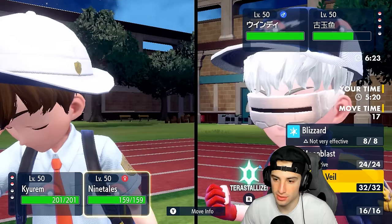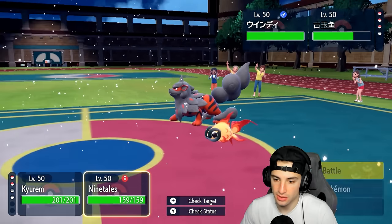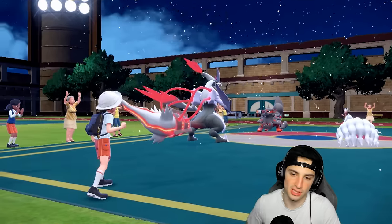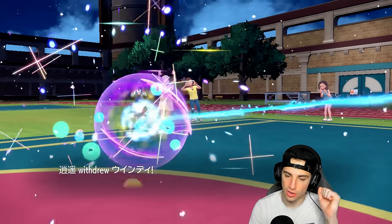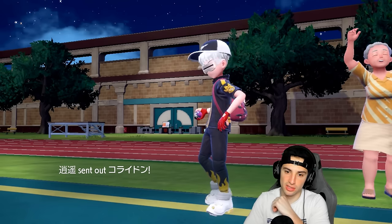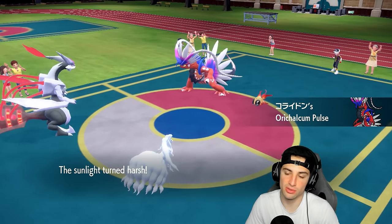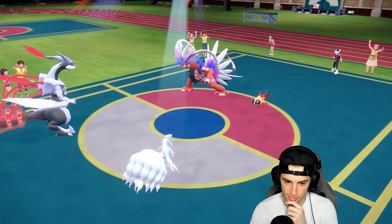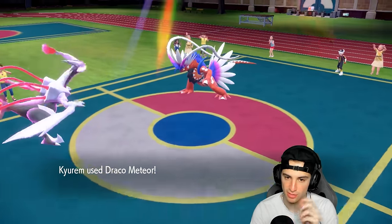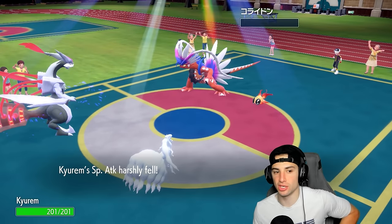We're going to Draco Meteor down this slot — moon blast into this slot. Here's a switch on Arcanine — Draco Meteor should look into that, that could be really good for us. This will just KO unless we miss it. Moonblast flies — no special attack drop. Draco Meteor lands — bye bye Kyogre! That's massive! We probably could have just gone for Freeze-Dry, but Freeze-Dry against these other Pokemon isn't good.